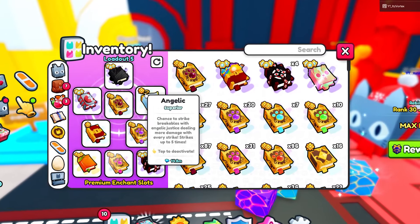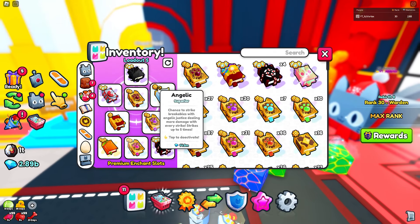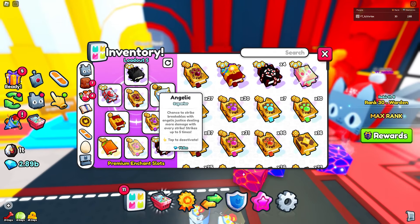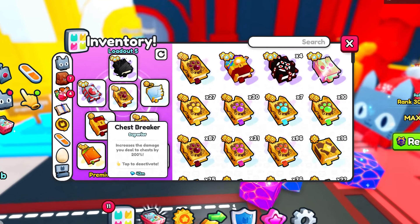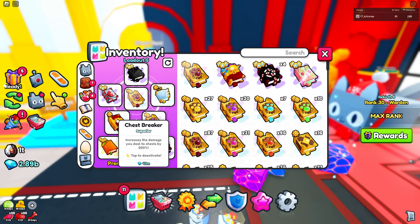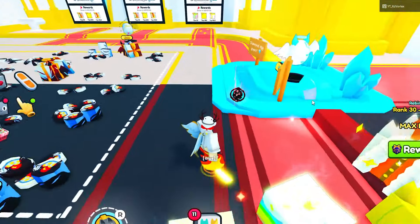The angelic enchant has a chance to strike breakables with an angelic justice, dealing more damage with every strike — hopefully it applies to the chest and we'll see the strikes happening. The next thing you absolutely need in your enchant loadout is the chest breaker enchant, which increases your damage to chests by 200%, and every item in the chest raid is obviously a chest.